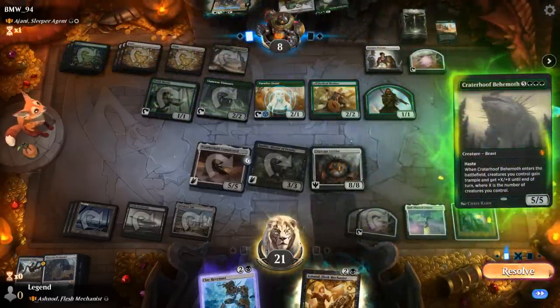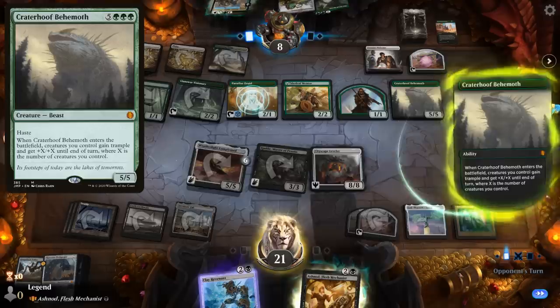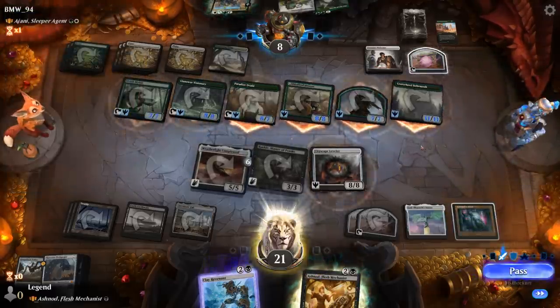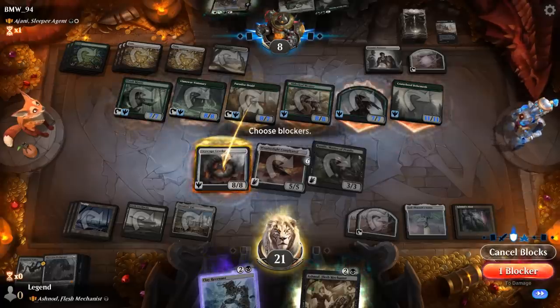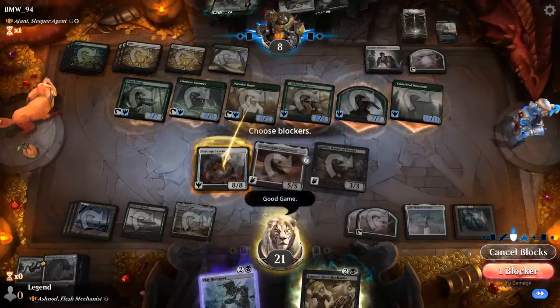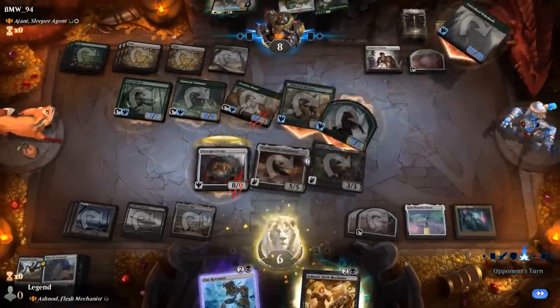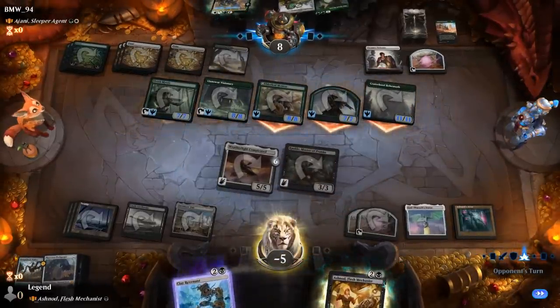Craterhoof Behemoth — does that kill us? It's definitely going to be close. We block the Paradise Druids and still take 26. All right, GGs — wasn't expecting to be hoofed. On to the next one.